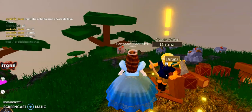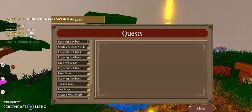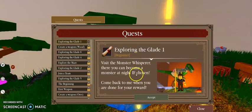Said her name wrong. Okay, so explore the glade. I have to visit the monster's whisper — there you can become a monster or knife if chosen. Come back to me when you are done for the reward.